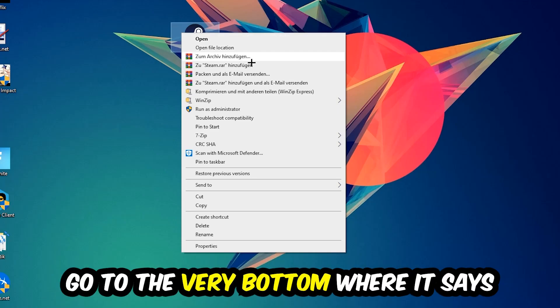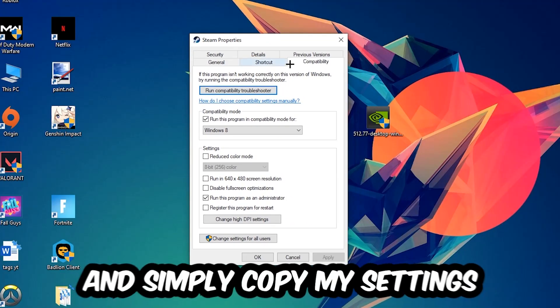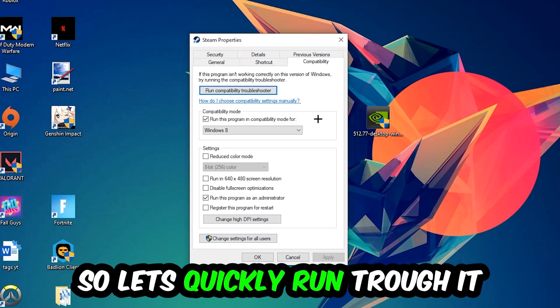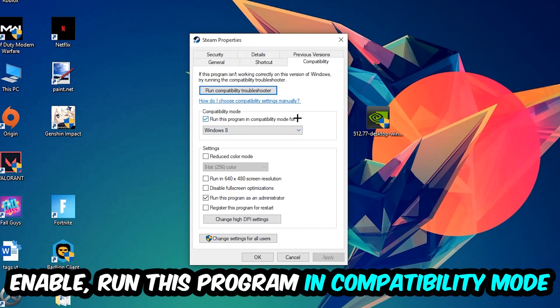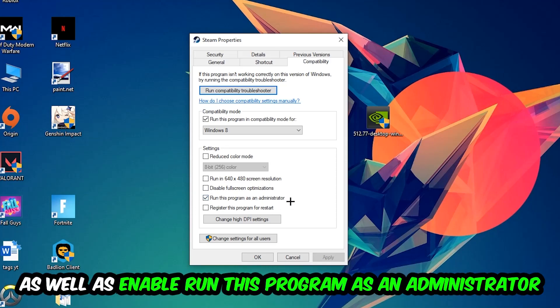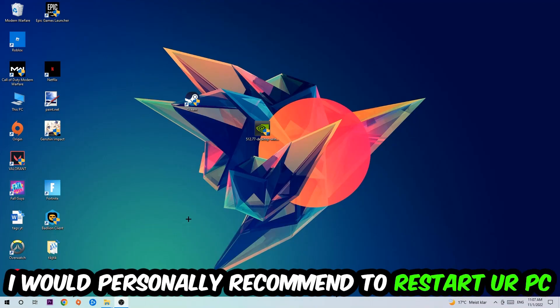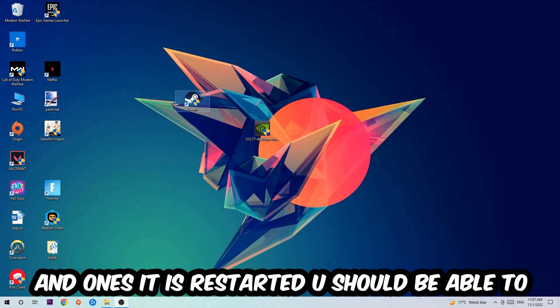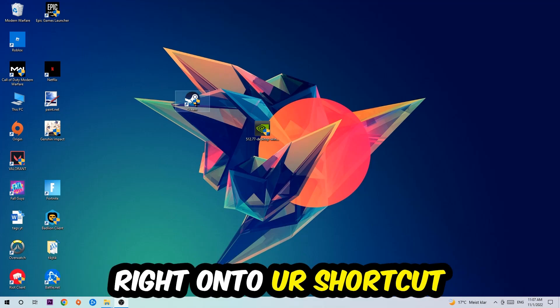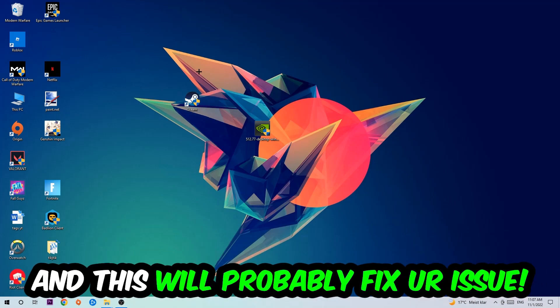Right-click the shortcut, go to the very bottom where it says Properties, click into Compatibility, and copy these settings: enable Run this program in compatibility mode and select Windows 8, disable Full Screen Optimizations, and enable Run this program as an Administrator. Hit Apply and OK. I'd personally recommend resetting your PC afterwards. Once it restarts, you should see a small atmosphere symbol on your shortcut. Then launch the game through the launcher and this should fix your issue.